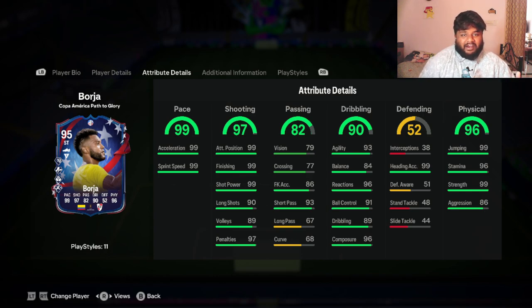Looking at the stats in detail: 99 finishing, 99 short pass, 90 long shots — these stats are insane. 99 attacking position, 97 penalties, and 99 acceleration and sprint speed. Under dribbling he has 91 ball control and 89 dribbling. I'm guessing once he gets full chem in the team he might get a boost there, so we'll see.